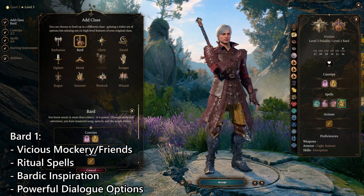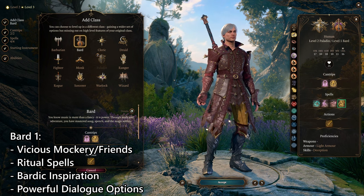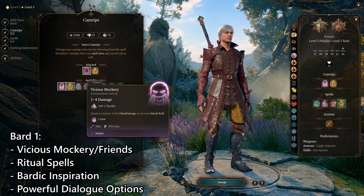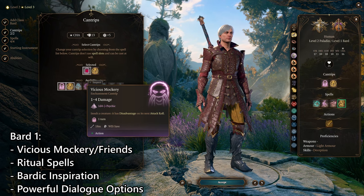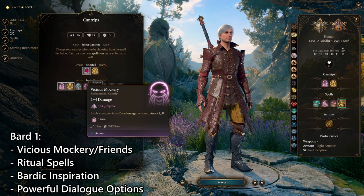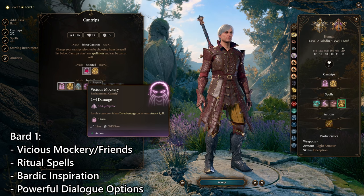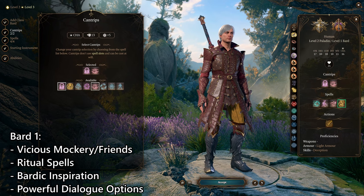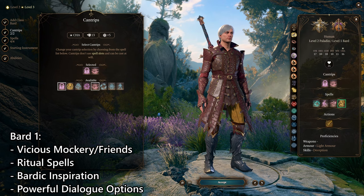Dante is 100% a Bard in D&D terms. Going Bard this early gives us a lot of things and allows us to reach abilities we want really early on. First, cantrips: Vicious Mockery. There's your taunt. That is one of our goals encapsulated in a single cantrip. Vicious Mockery is really fun in Baldur's Gate 3 because there's a ton of recorded lines for taunts and all the animations are full of swagger and panache — literally perfect for this build.